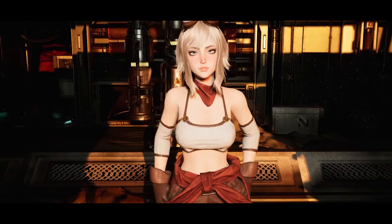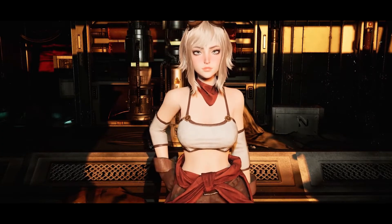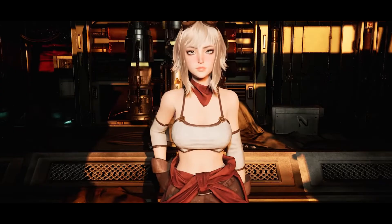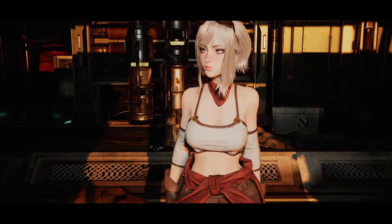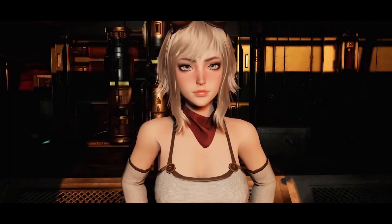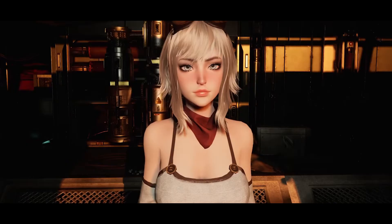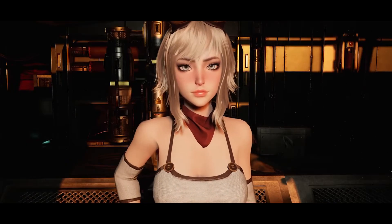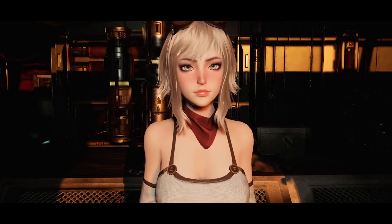The rig is based on the humanoid skeleton of UE5 with some additional bones, and this model is also completely modular, so you can remove or add any part. In total, there are 40 materials and material instances with 61 textures, all at 4K resolution. I think this one looks great if you're looking for a character like this, however you will need to do the vast majority of animations yourself. The personal licence is normally £16 and the professional licence is normally £32.